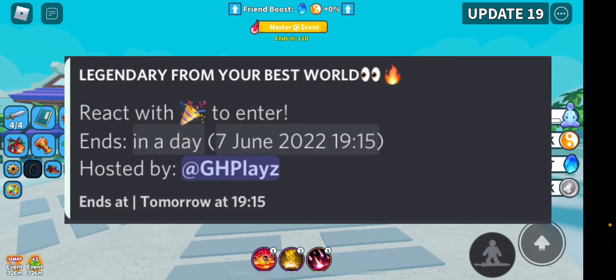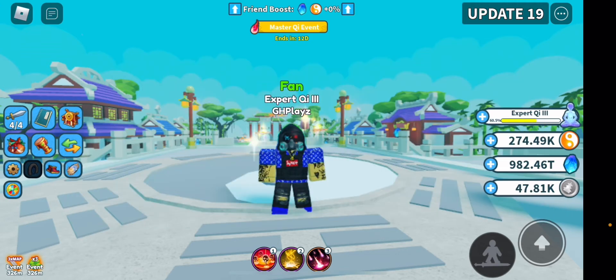Join my clothing group on my socials and make sure to join the Discord server as well, because I have a giveaway going on right now. The giveaway is basically the best legendary from your world — if you win, I'll go to the Silver Merchant, buy the best legendary from your best unlocked world, and give it to you.